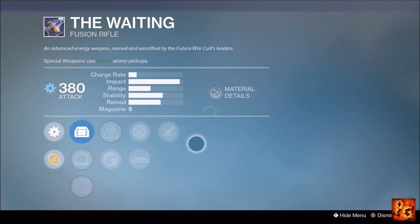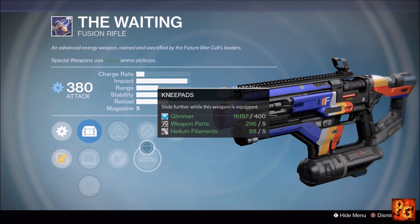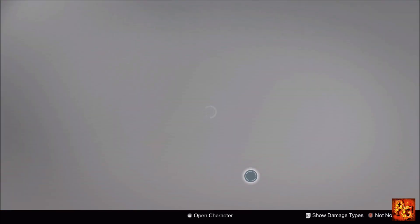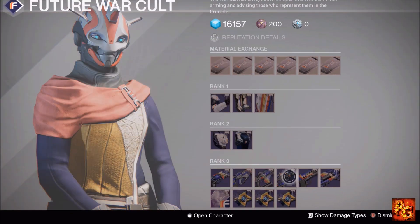Next up, the Wading fusion rifle with Eye of the Storm, Hammer Forged, Knee Pads, Accelerated Coils, and Lightweight. It just doesn't have enough for me — pass on that one.